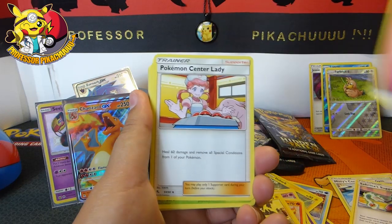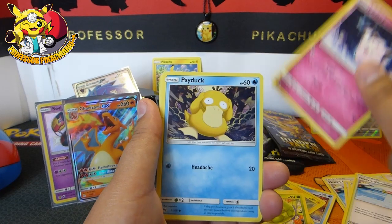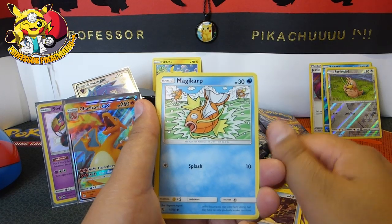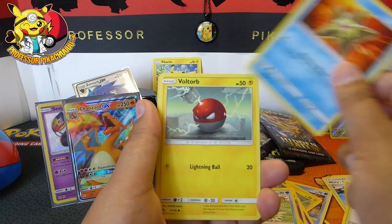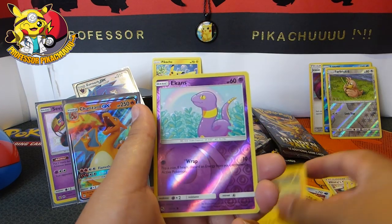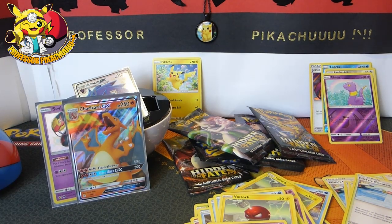We have an Energy, Pokémon Center Lady, Metapod, Misty's Gym, Clefairy, Psyduck, Magikarp, Staryu, Voltorb, Ekans, and then an Arbok. Let me have a quick look — number 48. I don't quite know why I've opened up tons and I'm not managing to get that one card. So why is that?